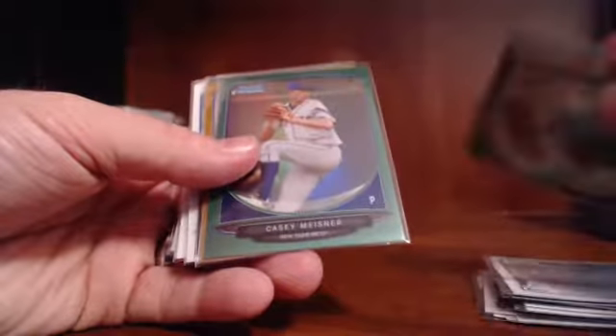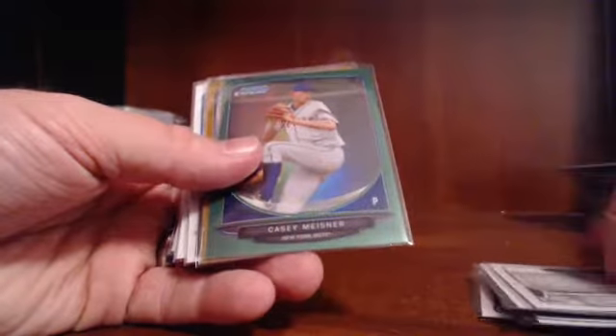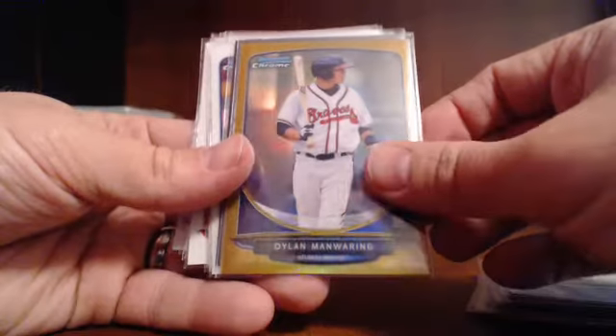We had Grary and Meisner greens out of 75. We had a gold Dylan Manwaring out of 50.